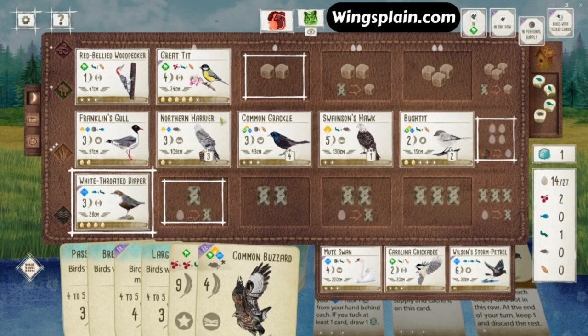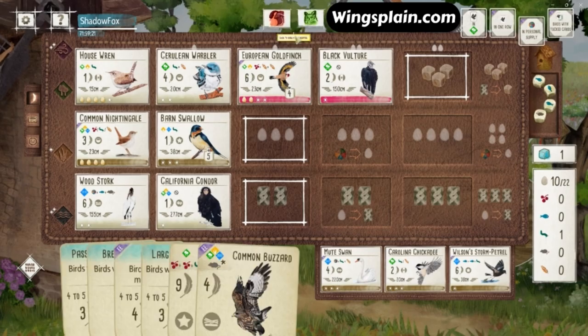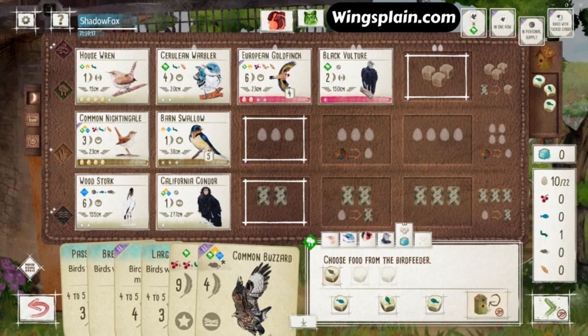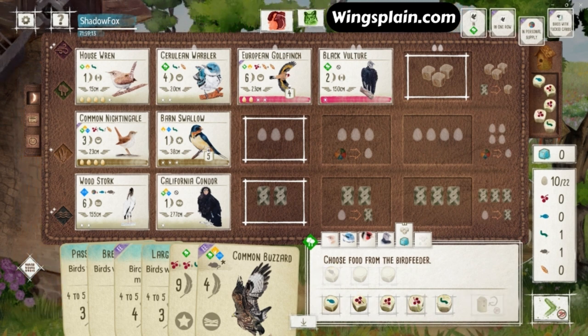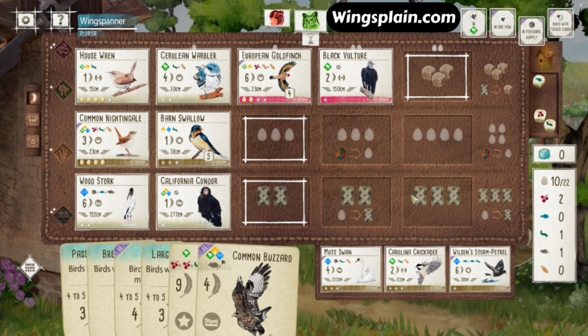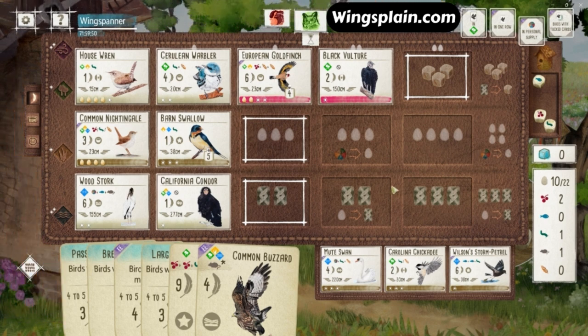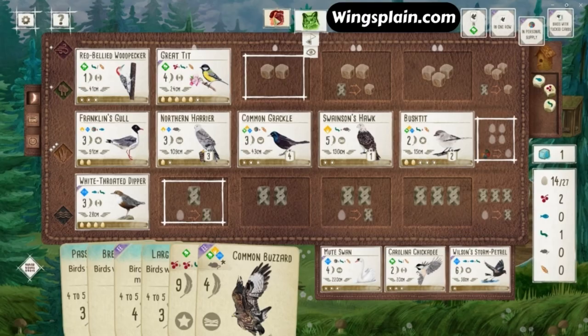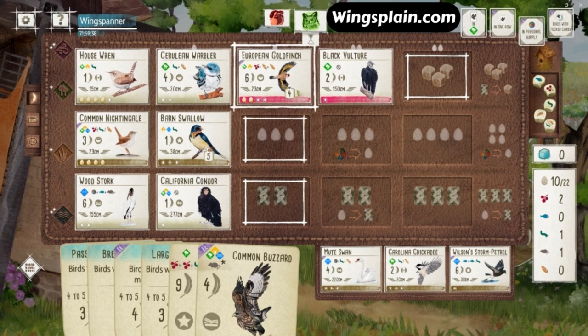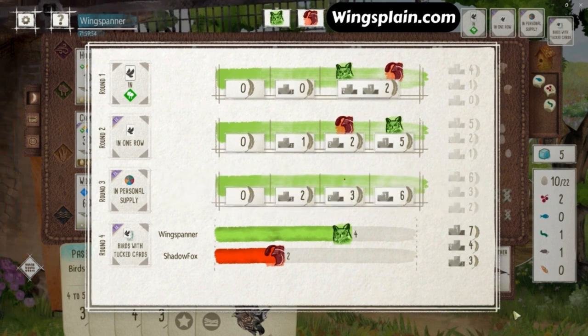The silver lining is I'm just shaving points off their engine. The round goal is food in the supply — they're sitting at three and I have one. They're going after me, so they're going to be able to gain food and win the round goal after I gain food. That's the advantage of going second in this type of situation — they can wait to see what I do. I gain enough food to win the round goal, but then they use their last action to gain food and beat me. But I needed to gain food there anyway so I'm in position to play both the Oriole and the Buzzard.